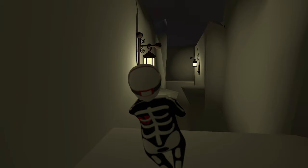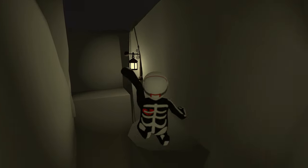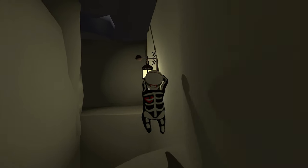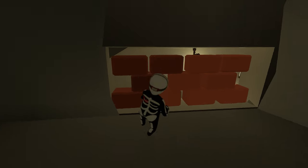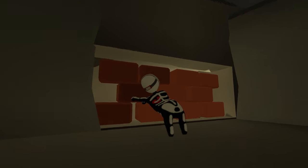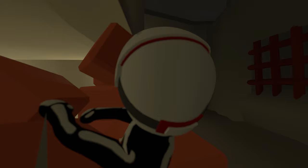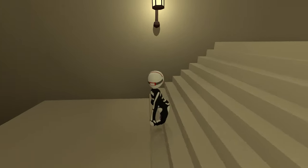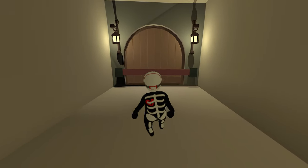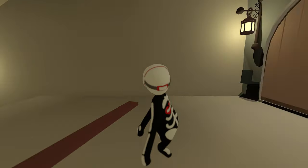Then we need to swing across lanterns again and make it to the other side. Swing here, jump to this side, then swing across again. We're going to go to the right and there's going to be this wall that we just need to break through. Pull some out, then push your way through and drop down. Then go up the stairs to the door and take off the board that's locking it so we can open it up.